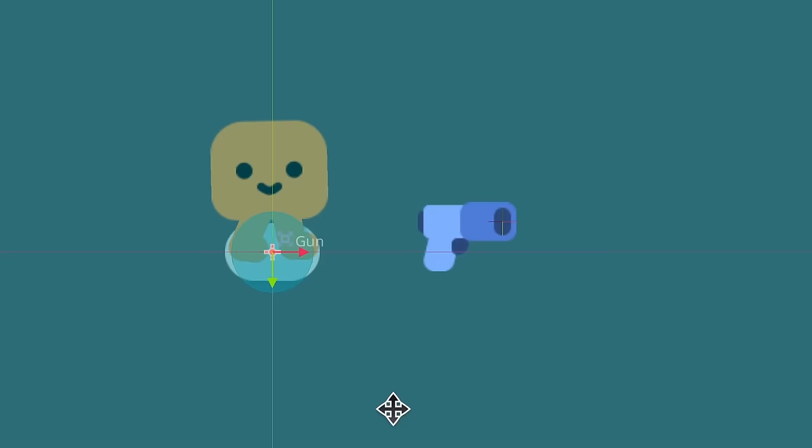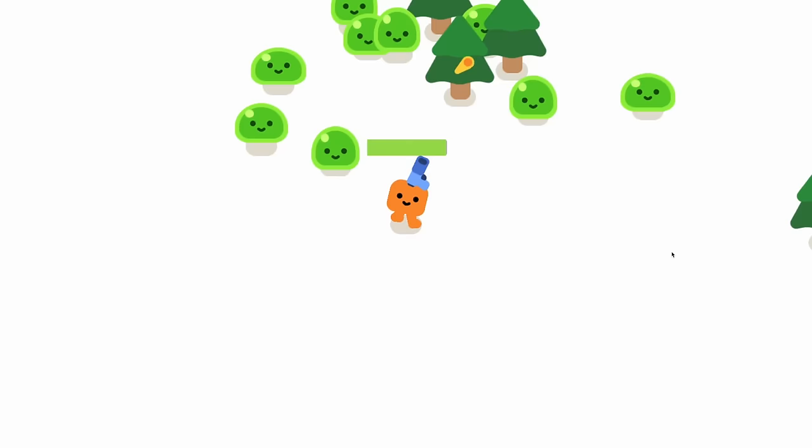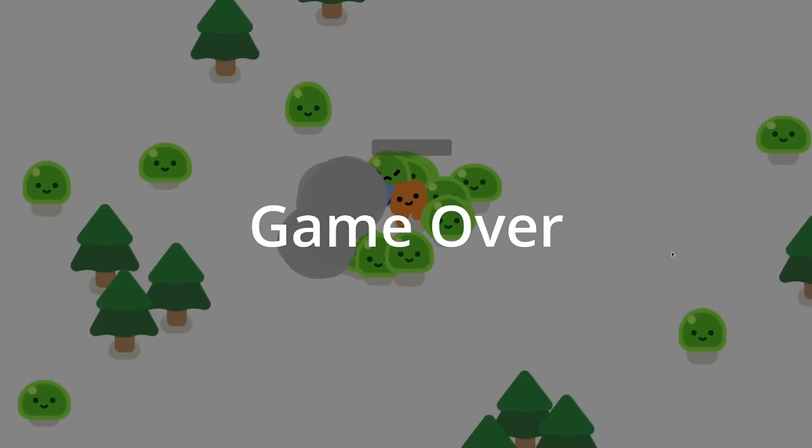In this tutorial, you will learn to code player movement, a weapon, enemies that spawn randomly and move towards the player, player and enemy health, and more. Follow along till the end and you'll have created your first 2D game and become familiar with some of the most essential features of Godot 4.